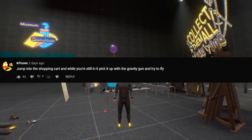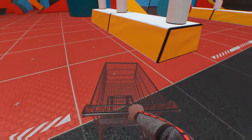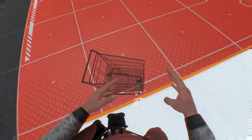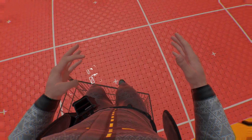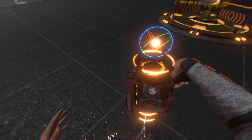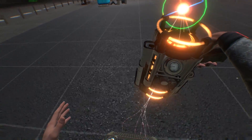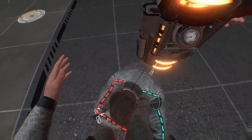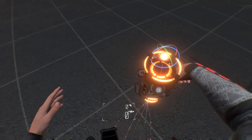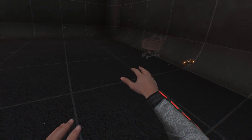Jump into the shopping cart and while you're still in it, pick it up with the gravity gun and try to fly. How in the world do I get into the shopping cart? I have an idea — let's put it right over there, get the gravity gun, put it on my shoulder, jump up here, and jump into the shopping cart. I'm in the shopping cart. Oh my God — I didn't know this worked. I'm riding it. I can kind of fly with it. Oh my dear Lord — am I flying, Ford? Can I go higher? Can I jump with it? Yes, I can. Oh my God — that worked a treat. I didn't know that worked. That's pretty cool.